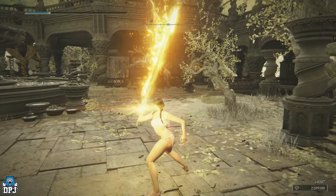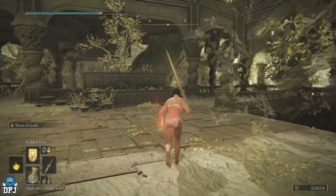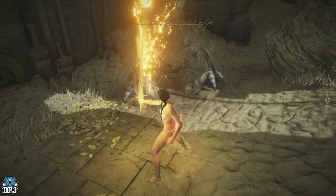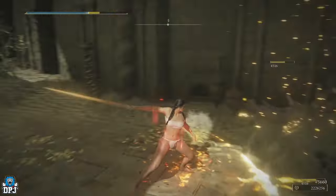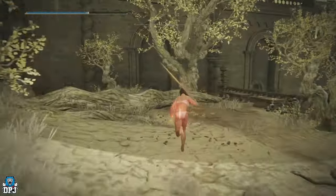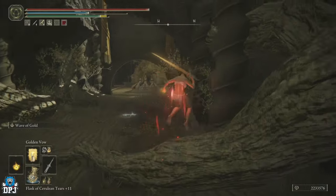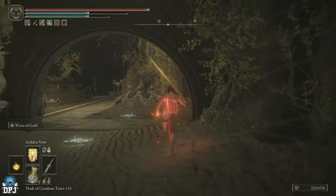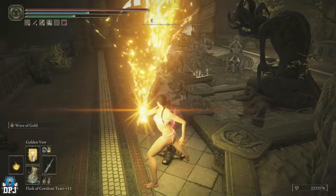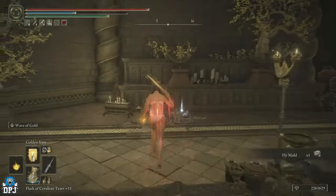Take them two out, use your flask to replenish FP, and jump down here. Take these two out — no matter what you do, you can't get their attention unless you hit them, so you may as well just kill them. Then run around here to get the herd of bugs to follow me. Stick right here because that guy will latch onto you — then stand here and take them all out. It really is that simple.